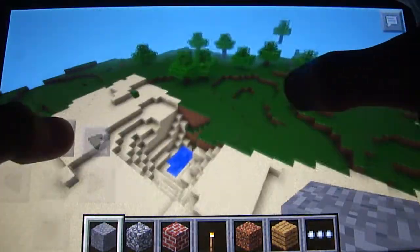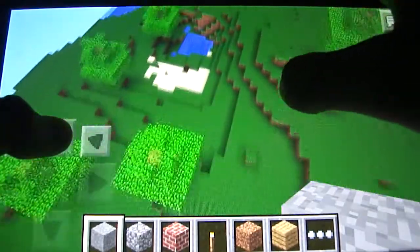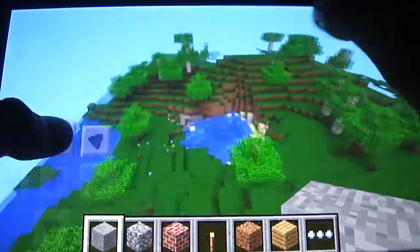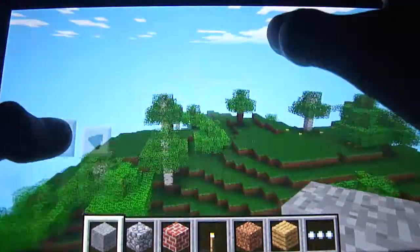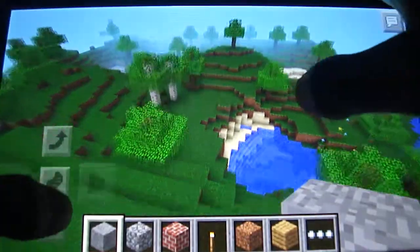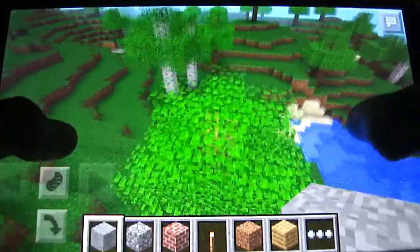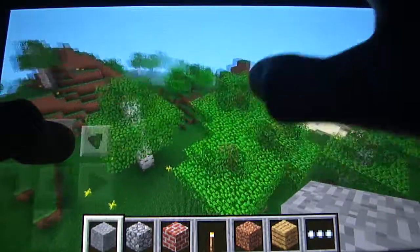Here's some more trees — I think this part has the most trees in the map. There's a lot of water parts in the map too. Here's another great place if you want to build a house, because there's some sand over there, a lot of trees, and some water. There's sand so you could get some glass and stuff.